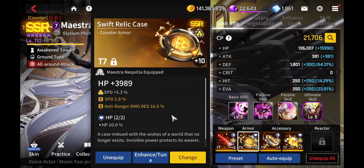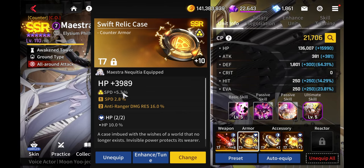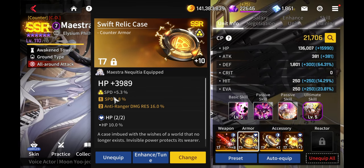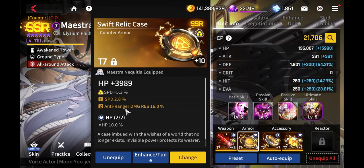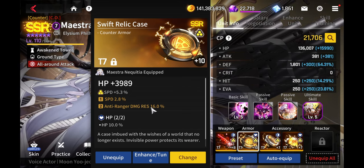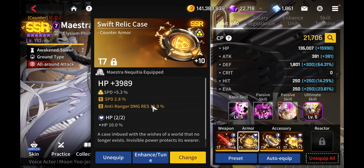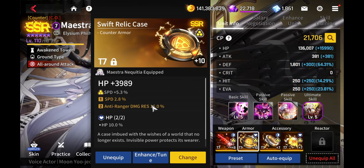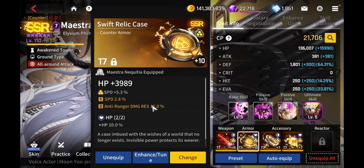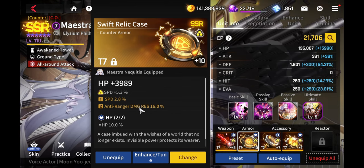Her speed — I managed to get her speed up with the latent abilities, which is pretty good, and this will help her get to the map a lot faster. I also have a range damage resistance here because I need to give her some type of defense against people who are attacking her from the range part of the map, and this could definitely help out a lot.